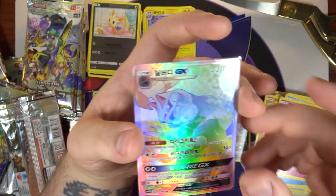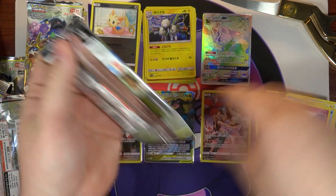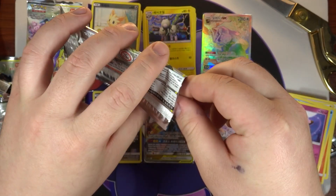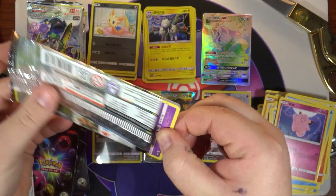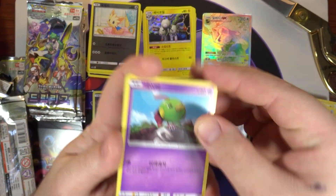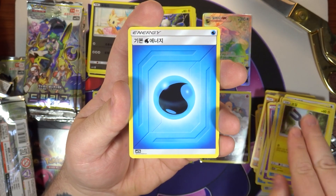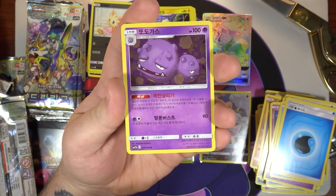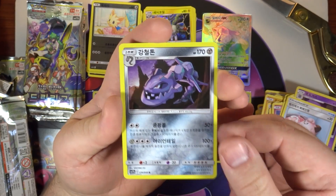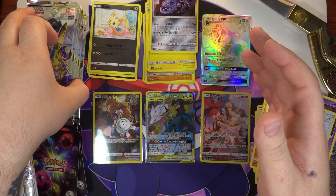All right, moving on — next pack. Let's see what we can end with. I think you only get one secret rare per box, so we'll probably get at least another GX or two, and hopefully another character rare. We got a Natu, a Sneasel, another Magnemite, a Water Energy, a Palpitoad, a Wheezing, Lilie's Clefairy Doll, and on the end a holo Steelix — not a bad one to double up on.